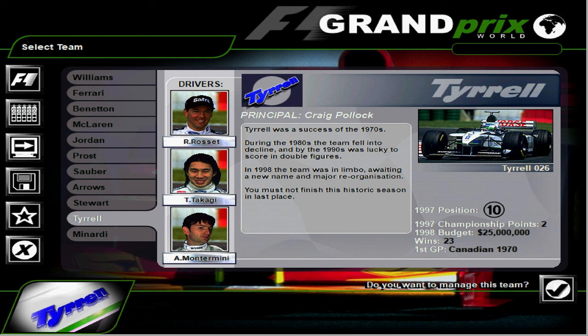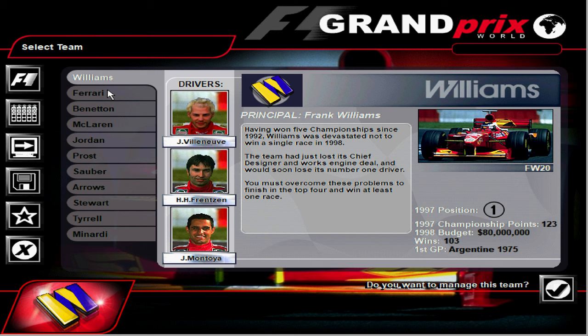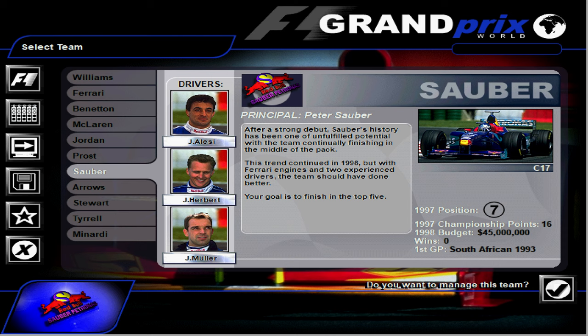I'm quite tempted to go middle of the road here and go Sauber. We've got Jean Alesi and Johnny Herbert as the drivers. The goal is to finish in the top five. After a strong debut, Sauber's history has been one of unfulfilled potential, with the team continually finishing in the middle of the pack. This trend continued in '98, but with Ferrari engines and two experienced drivers, the team should have done better. Your goal is to finish in the top five. Let's give it a go. I believe you can play up to 40 seasons of this game, which is crazy.